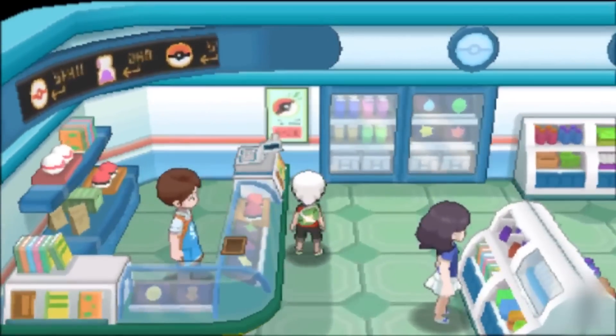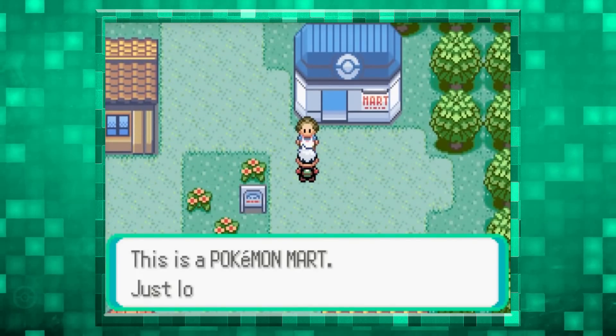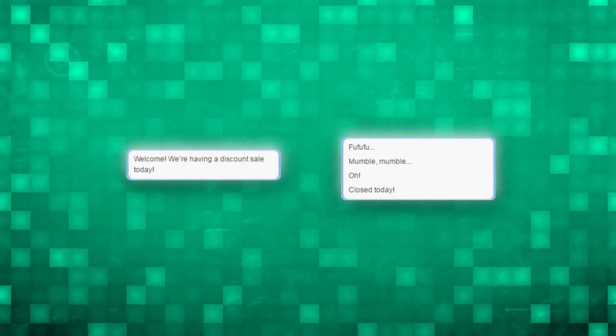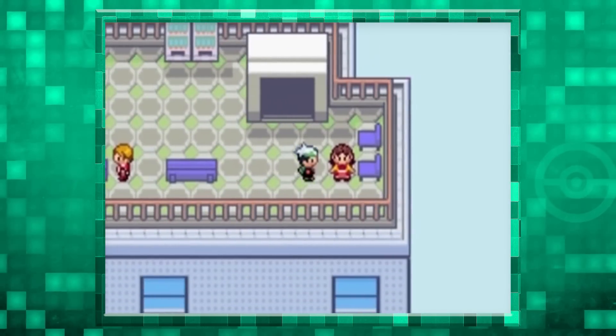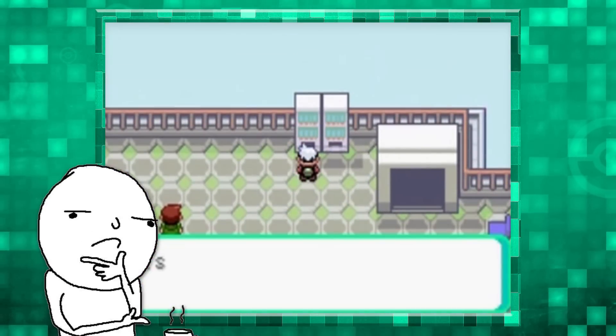Number 7: Discount Sales and Closed Days in Hoenn Pokemarts. There is some unused text in Ruby and Sapphire which indicates that Discount Sales and Closed Days could have been implemented. Keep in mind that in the final version, Lilycove Department Store does have rooftop sales, but there is no feature in which Pokemarts or the Department Store are closed. It's not like I really want this to happen — it's just interesting.